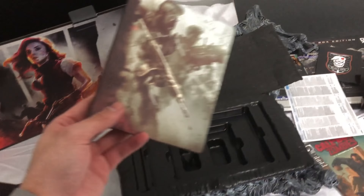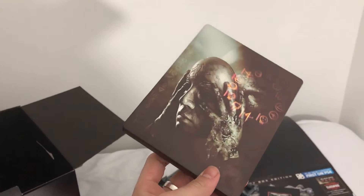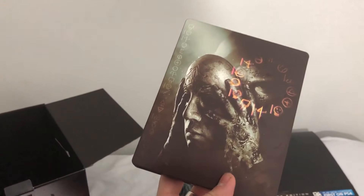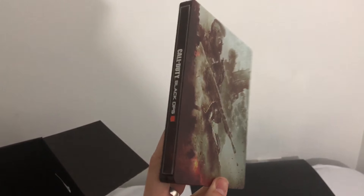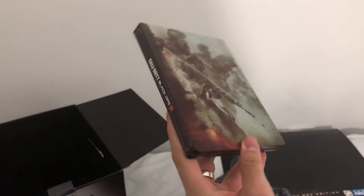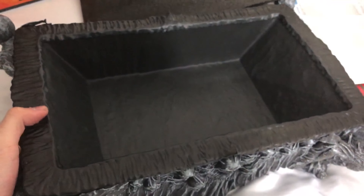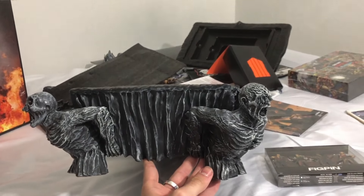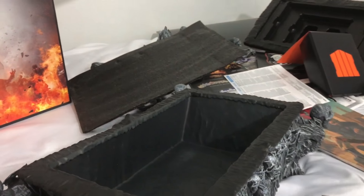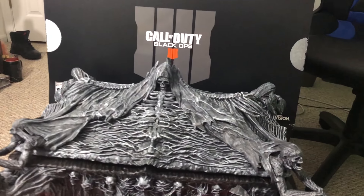We also have the Steelbook case for the game — not too much on it, just nice artwork with our specialists, and on the back we have our new villain from the Chaos storyline. I think that's a pretty cool piece of art, and they did a good job similar to Black Ops 3's Steelbook. The box itself could fit quite a bit — your phone, wallet, keys, some money, whatever you want to stash away. I do believe a controller fits inside; I'll try to demonstrate that on screen later.